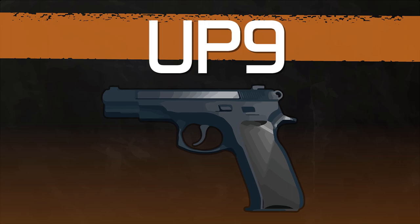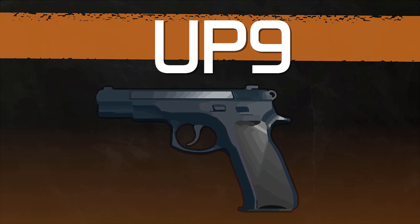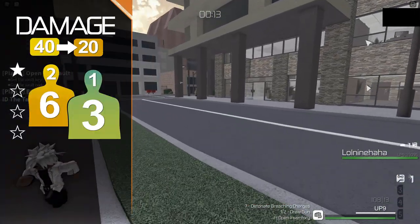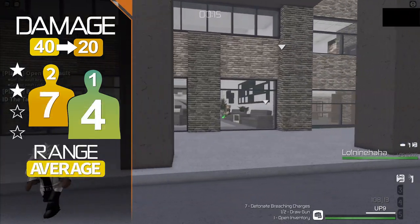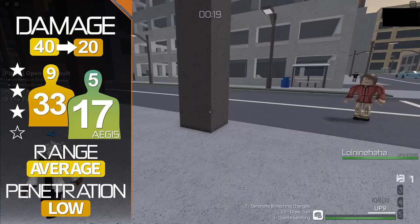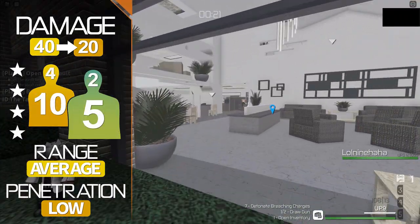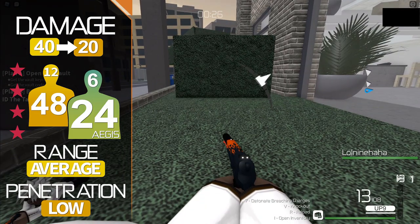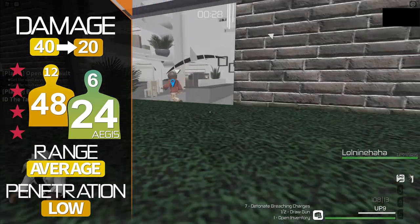A high capacity semi-automatic pistol hailing from Sheklo, Slovakia. The UP9 is a low damage weapon, at least compared to pistols within the class. On Legend difficulty, you need no more than 6 bullets to kill in close quarters, or 2 headshots, courtesy of the 4x headshot multiplier. At a distance, damage drops dramatically to a 12-shot kill or 4 headshots.